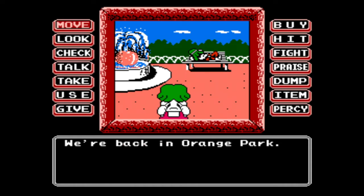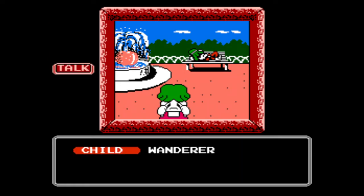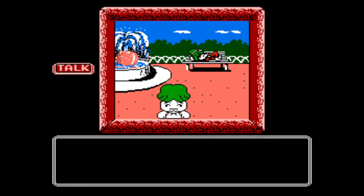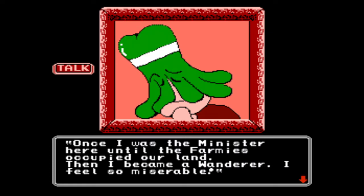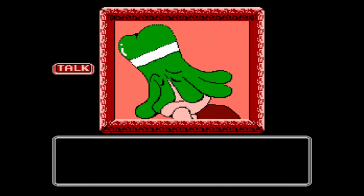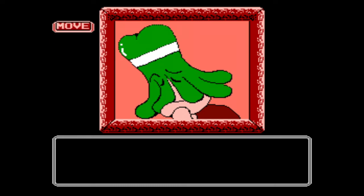We're back in Orange Park. Who's this kid? There's a different wanderer on the bench — where's the garlic wanderer? I'm so hungry. Would you like a sandwich? Thank you. That's my dad on the bench — I'm gonna talk to him. The kid woke his dad up. Thank you for helping my child — you're very kind. Once I was the minister here until the farmies occupied our land, then I became a wanderer. We were building a secret resistance base in the parsley forest.